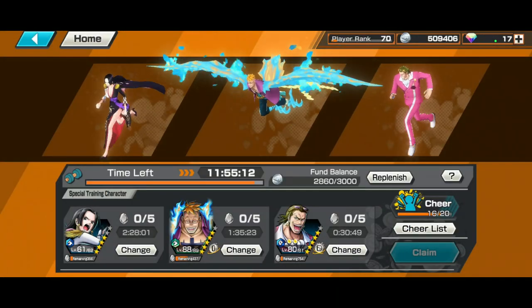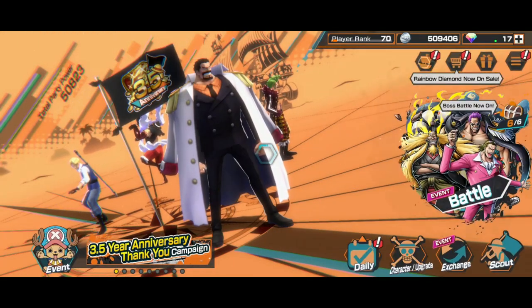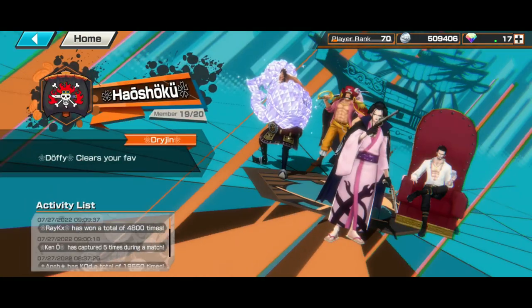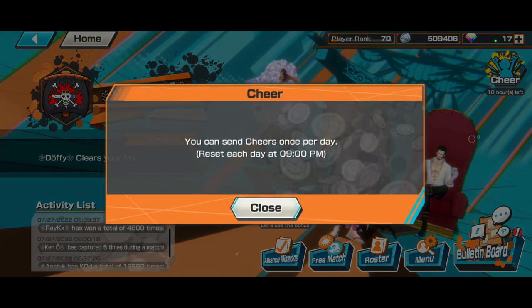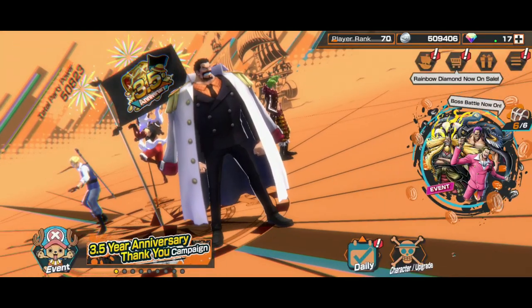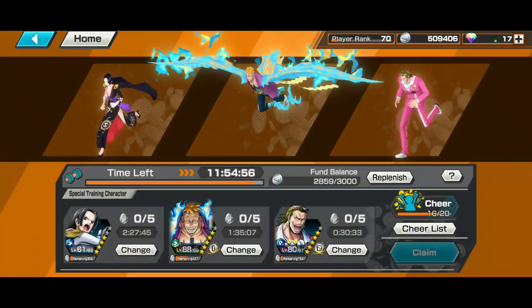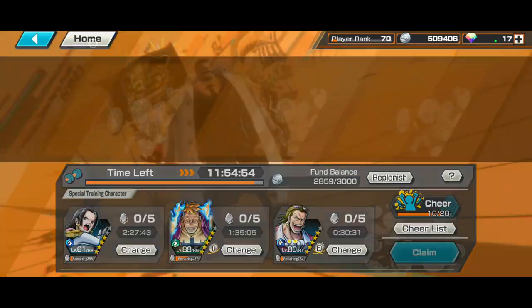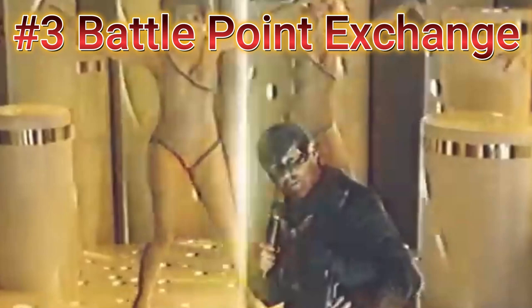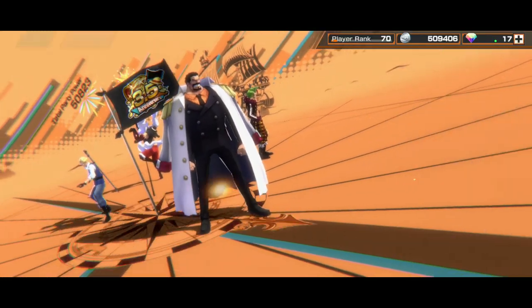Also important for new players: Cheers. You get cheers from your alliance members — it gives you one free fragment per day, plus an extra one. You tap on it and give a cheer back. When your alliance members all do it, per 10 cheers you get one extra fragment on your unit, which is pretty cool.